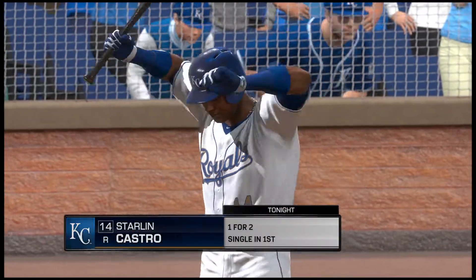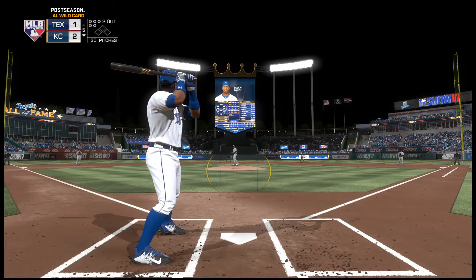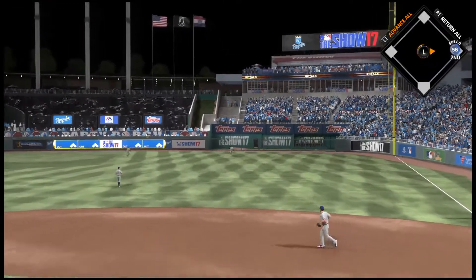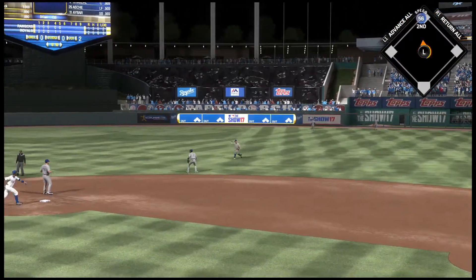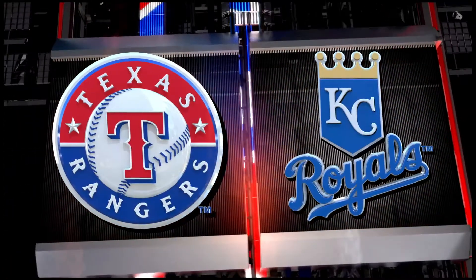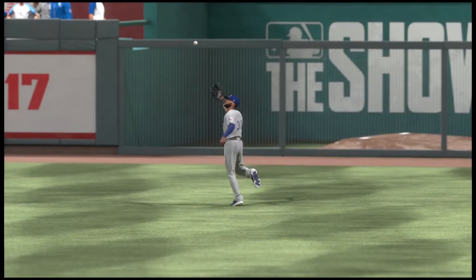Batter number 14 digging in once again — Starlin Castro, one for two on his line so far in the game. Stroman gets the sign, here's the first pitch. Hits sharply toward the right side and that'll get down out there near the wall. Legs churning, he's headed for second and now he'll get into scoring position with two away. It looked like an easy play, but the fielder took it for granted and basically whiffed on the darn thing, allowing the runner to move to second on a two-base error.